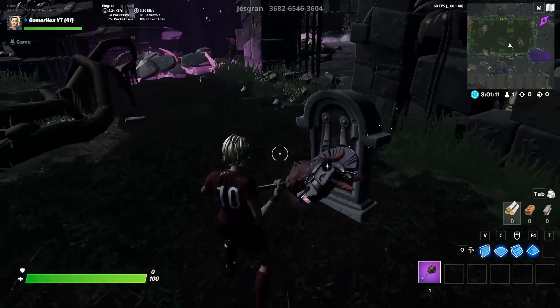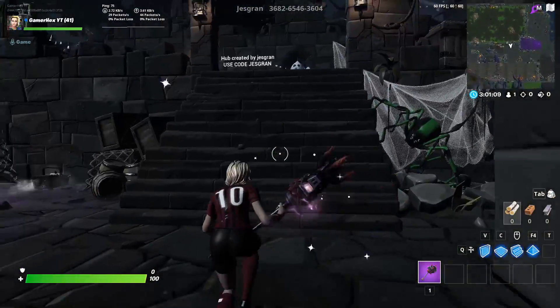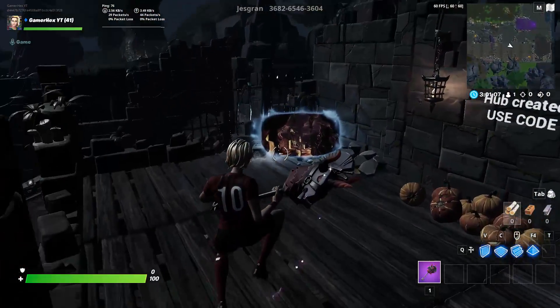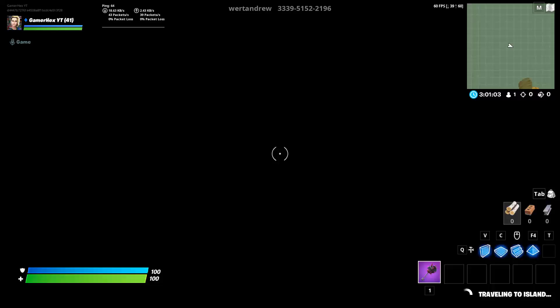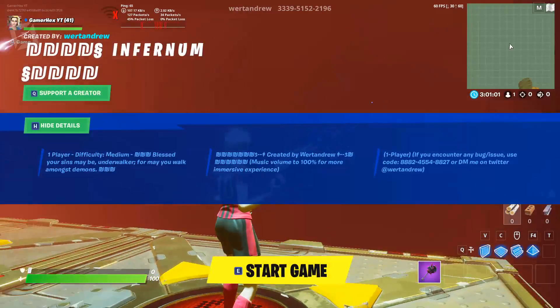Welcome to a Fortnite event. Now let's play this map called Infernal and collect the final pumpkin. Let's go and I'll show you how to end it very easy and fast.